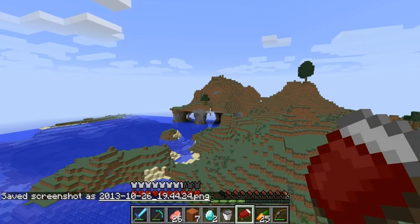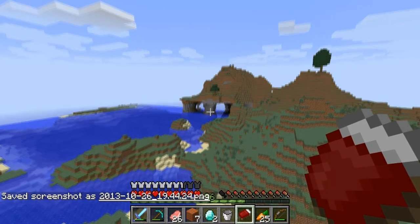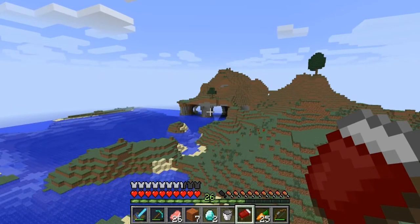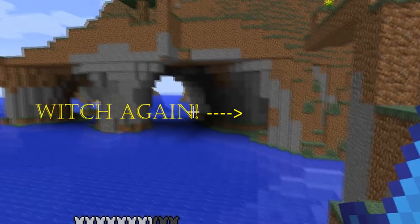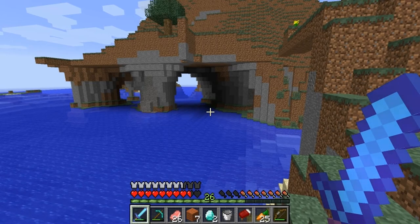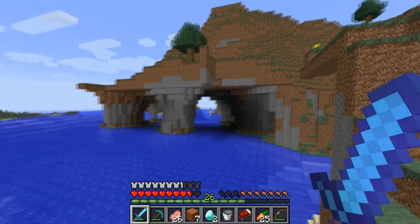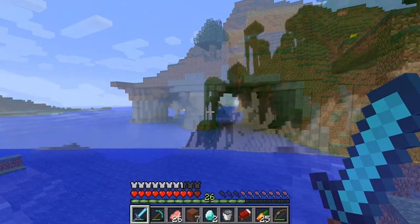Guys, look at that over there — that is what you call a real nature bridge! What the hell, let's check it out closer. Wow, that is beautiful! What the hell — did you guys see a witch over there? I did! But look at this — looks awesome, right? I will make a few screenshots and keep going.